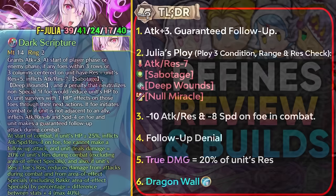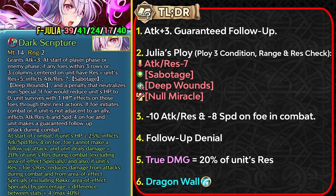Let us begin with Fallen Julia, who in my opinion wins this weapon refinery badge with an amazing weapon refine to her Dark Scripture. This does give her plus three attack, and now she's able to ploy the enemies, debuffing them for the same condition range and resistance check as a tier 4 ploy skill, debuffing foes for minus 7 attack and resistance, the sabotage status, the depone status, and also the non-miracle status.